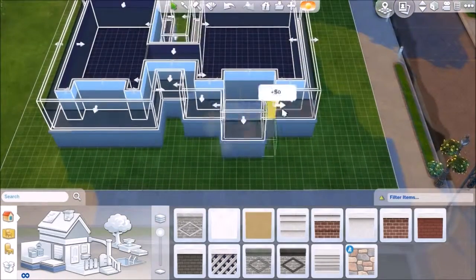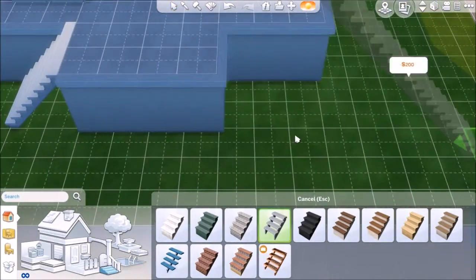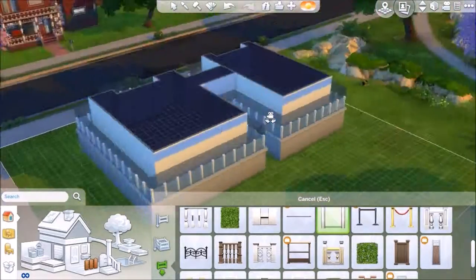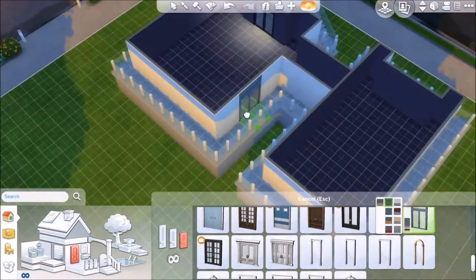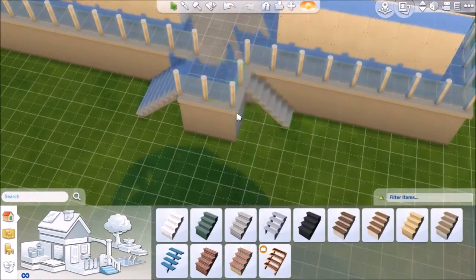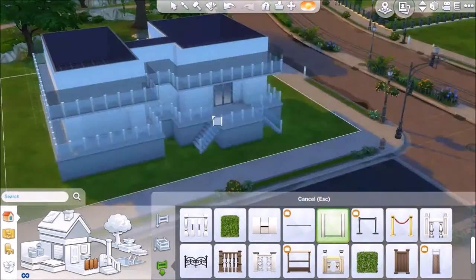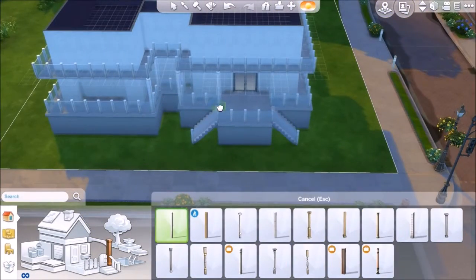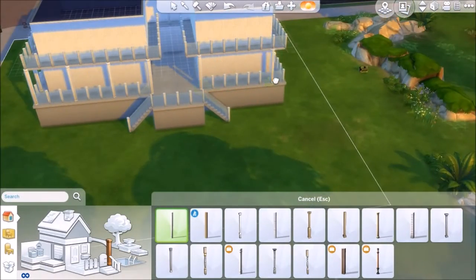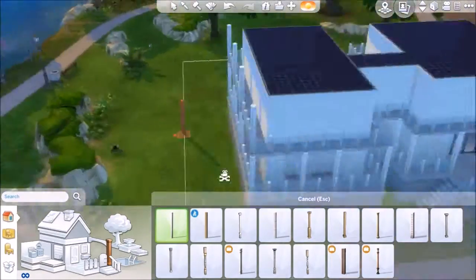I'm hoping we get a look at maybe even a list of some Sims 4 expansion stuff packs coming out soon. Due to news being discovered on the launcher, the Sims 4 has an outdoor living stuff pack coming out called the Perfect Patio Stuff, or Perfect Patio Set. And this house, I would say, is prepped for a perfect patio.